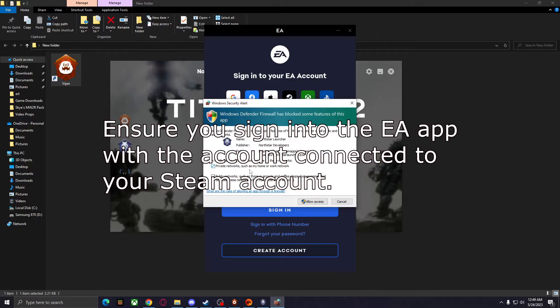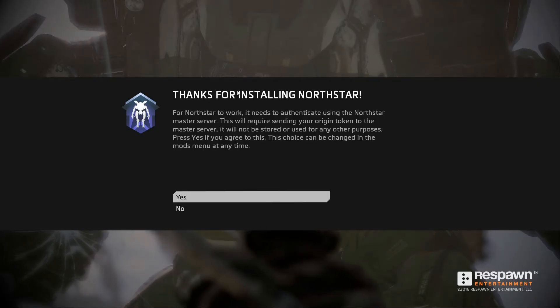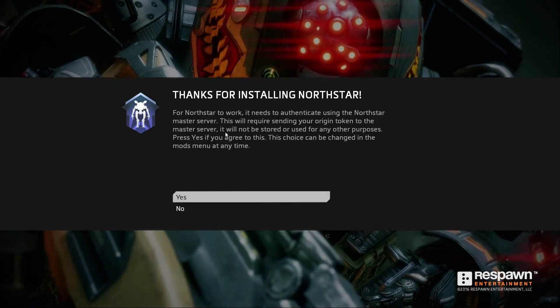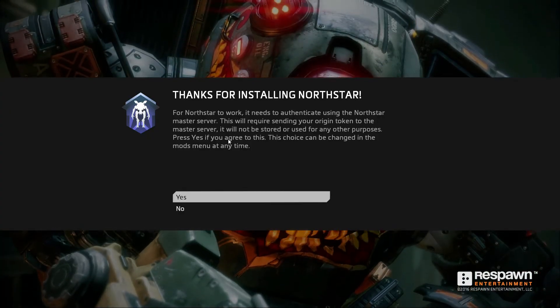Windows firewall may block some features — just go ahead and allow access. The game will then show a message thanking you for installing Northstar. For Northstar to work, it needs to authenticate using the Northstar Master Server. This will require sending your Origin token to the Master Server — it will not be stored or used for any other purposes. Just press agree.